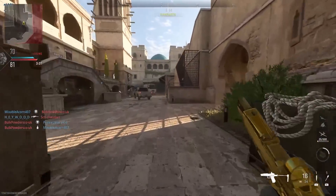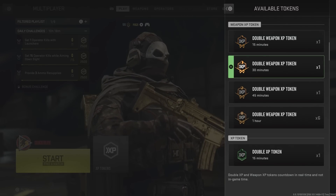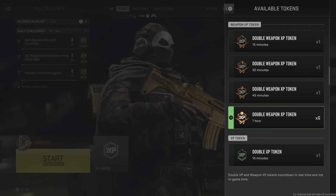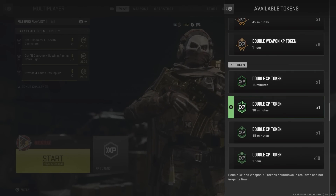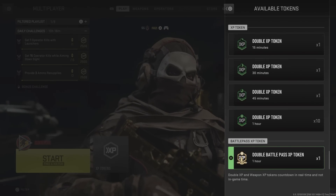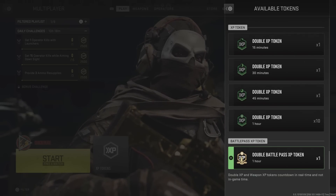The first ones are XP tokens and quite a lot of them. If you play Modern Warfare 2, it's a pain to level up some of these weapons. So you get 15 minutes of double weapon XP. I already have 30 minutes weapon XP from a different thing, but you also get an additional 45 minute weapon XP and also 1 hour of double weapon XP. On top of this, you will be receiving a 15 minute of double XP for your character, a 30 minute one, a 45 minute one, and 1 more 1 hour. But something that puts the cherry on top of all of this is an hour of double battle pass XP, which is just amazing. Cannot wait for that new season to come out, especially with that new battle pass system — it's very interesting.